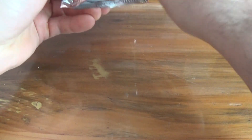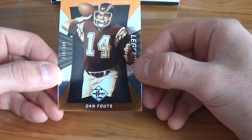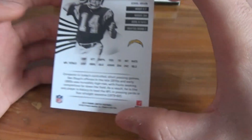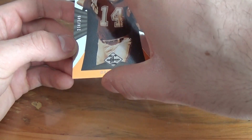So yeah, 50 bucks — not too bad for 3 hits. Here we go. I'll put the cards right on top. So first card is Dan Fouts, 274 out of 349. And this is the back of the card — nice design. I think this is an orange parallel maybe.